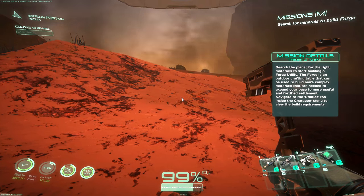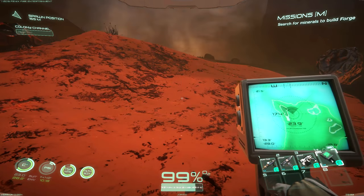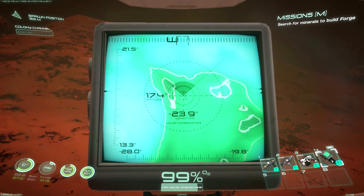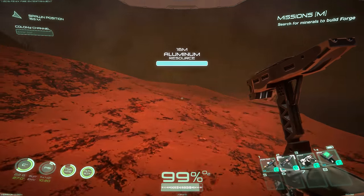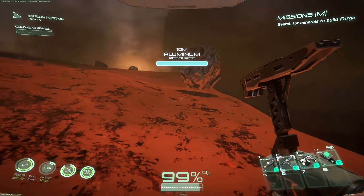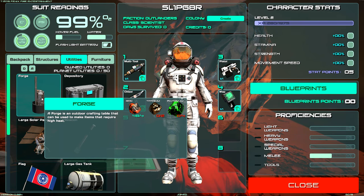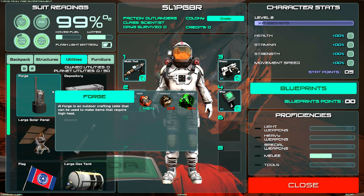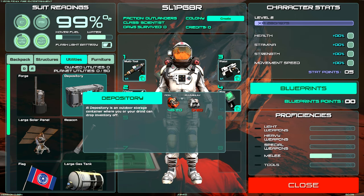I hit M expecting a map, but that's mission details. I was wondering if you could set a waypoint on the map — doesn't look like it — but I'm glad I built where I did since we can use the spawn as a reference. The next mission objective is to build a forge, which requires iron, titanium, and plutonium. I've never seen titanium or plutonium yet — that's going to be interesting.